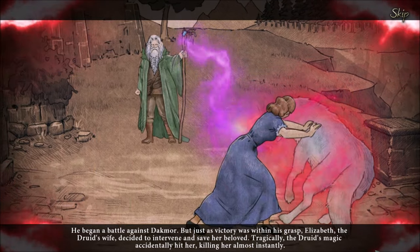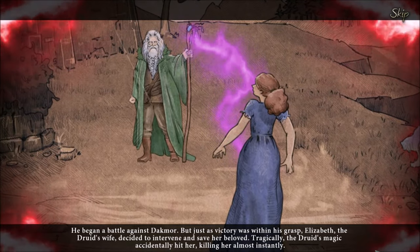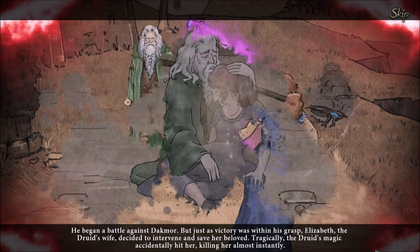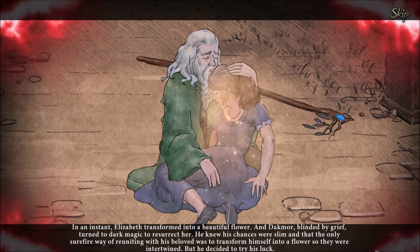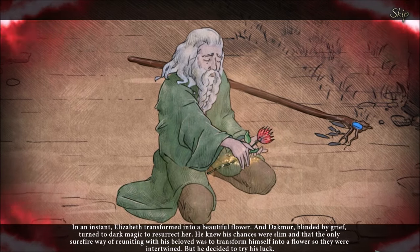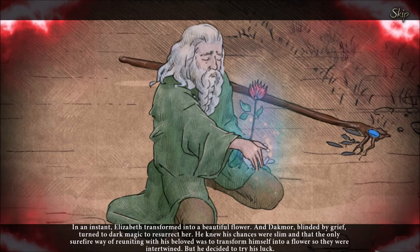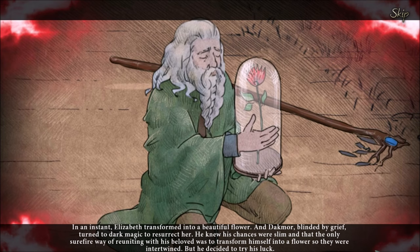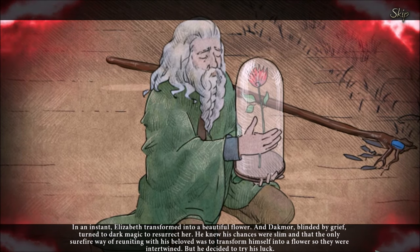Within this grasp, Elizabeth — the druid's wife — decided to intervene and save her beloved. Tragically, the druid's magic accidentally hit her, killing her almost instantly. In an instant, Elizabeth transformed into a beautiful flower, and Dacmor, blinded by grief, turned to dark magic to resurrect her. He knew his chances were slim, and that the only surefire way of reuniting with his beloved was to transform himself into a flower so they were intertwined. But he decided to try his luck.